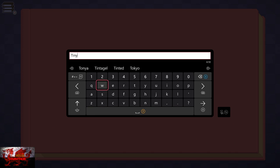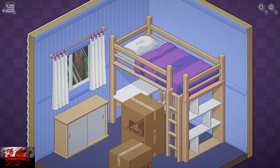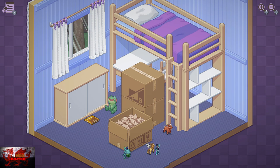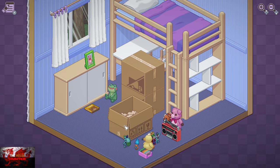Put any name you want in — I'm going to go for Tiny Wiener this time. As we begin, I'm only going to be showing you what to do at the start. You just press the A button to interact with boxes, pick things up, and put things on the floor. You're looking at roughly around an hour to get everything done.